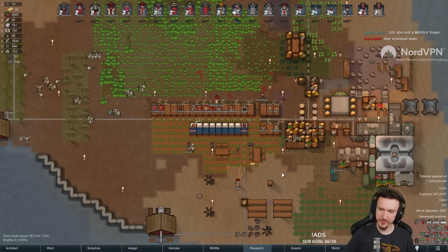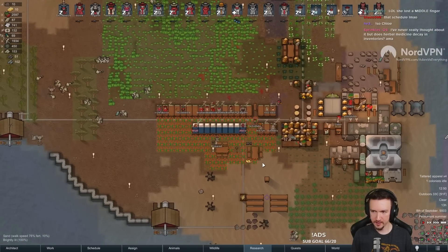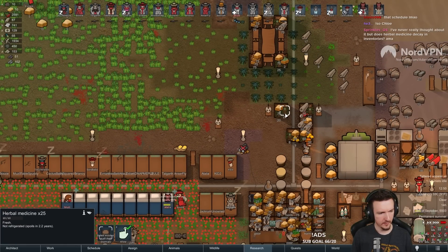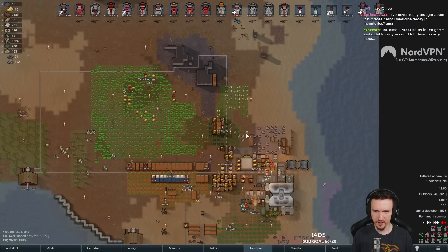She lost the middle finger. She was flipping off the Scyther as it was ripping her apart. Like, not this again. Does herbal medicine decay in inventory? I don't know, actually. That's a good question. I'm not sure if it would spoil in that same 2.2 years. Yeah, that's an interesting question.